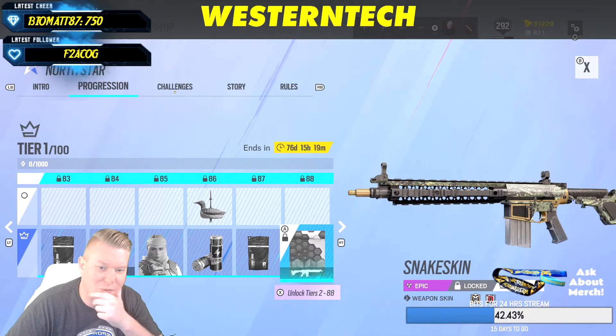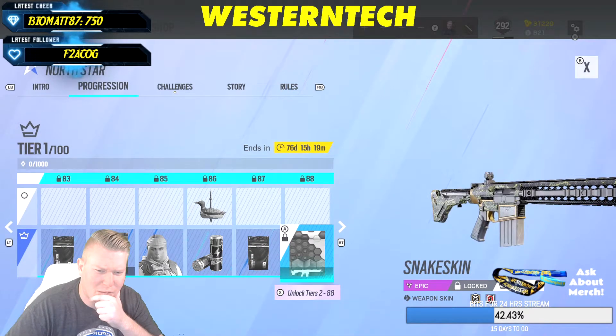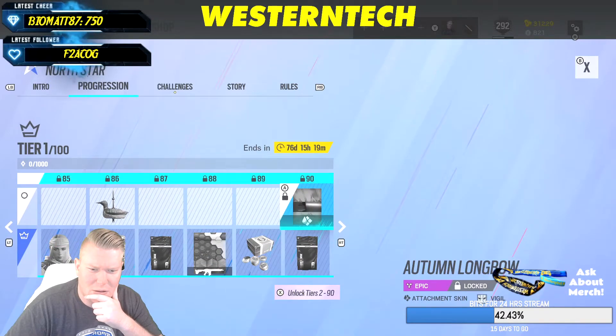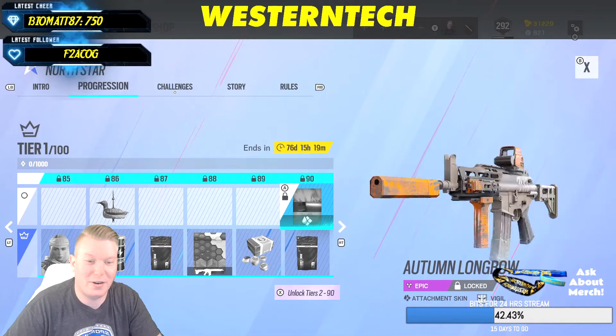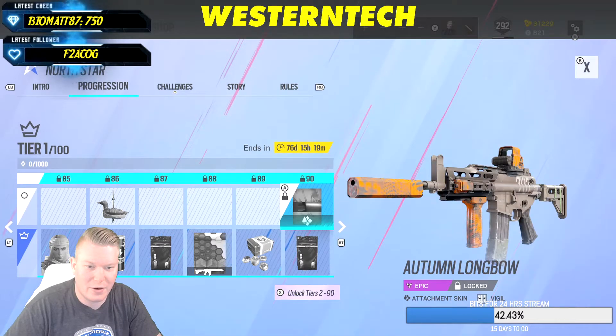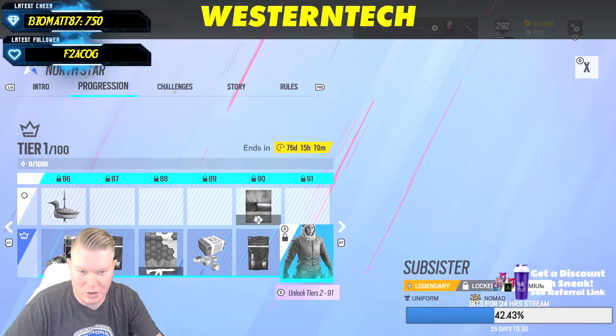Legendary snake skin for Blackbeard. Flores marksman rifle attachment skins — these are the attachment skins for Vigil, which will probably show up in a second.